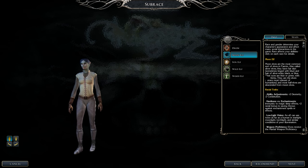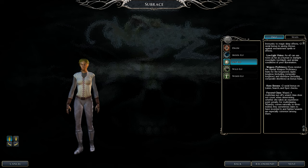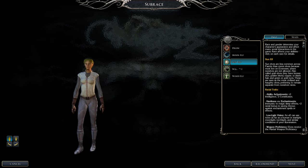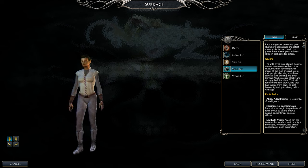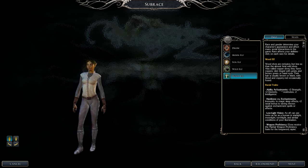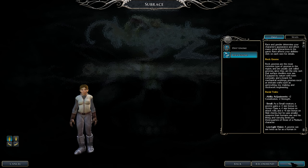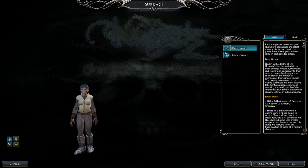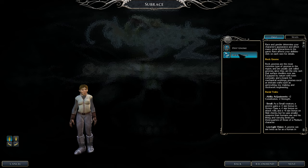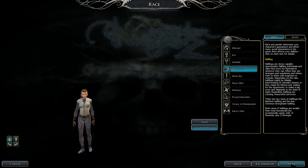Moon elves are not bad — minus 2 constitution, plus 2 dex, which is good. Sun elves are popular, more inclined to wizards with plus 2 intelligence — great. Wild elves are a hard pass because of minus 2 intelligence, which is your bread and butter. Wood elves similarly lose intelligence, so pass. Deep gnomes will nick you on strength, and the ECL will hurt. Pass on gnomes unless you want a challenge.